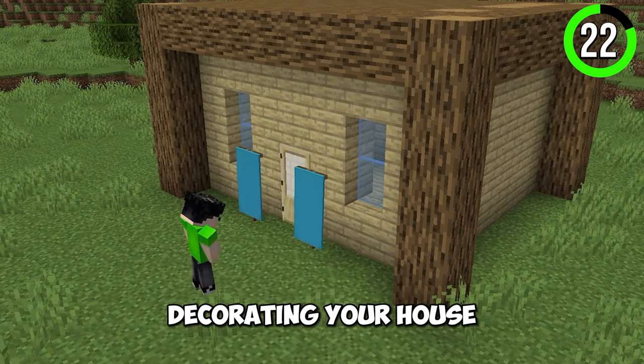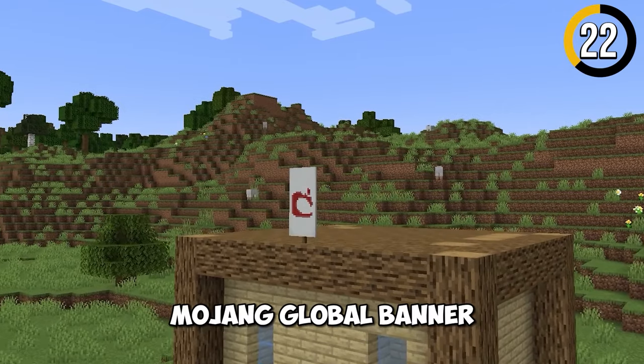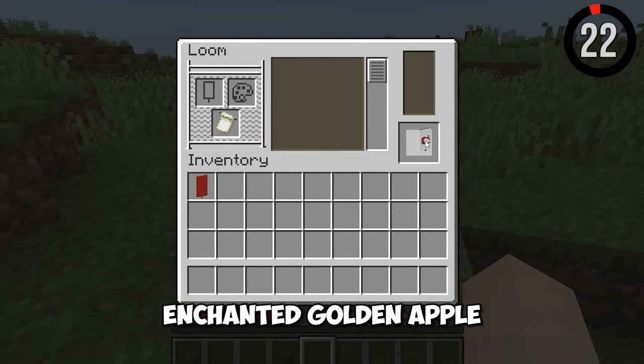Banners are a cool addition to decorating your house. But did you know there's a secret banner? It's the Mojang logo banner. You can create it only with an enchanted golden apple.